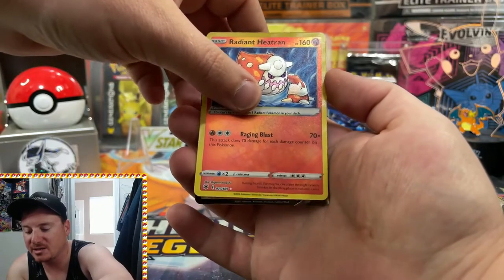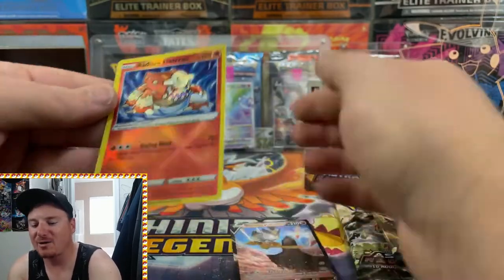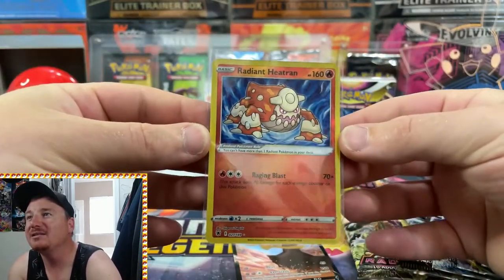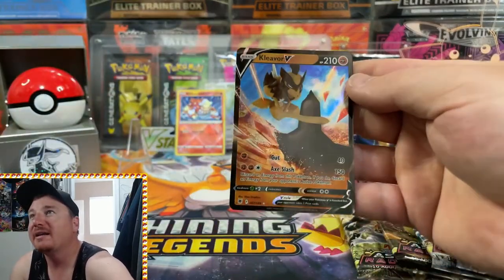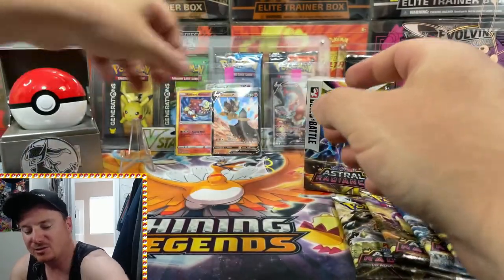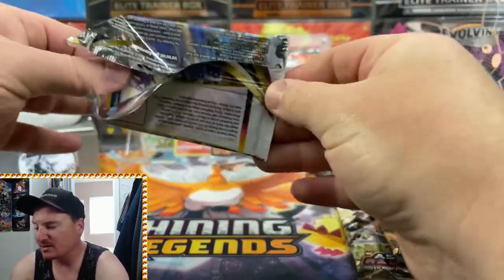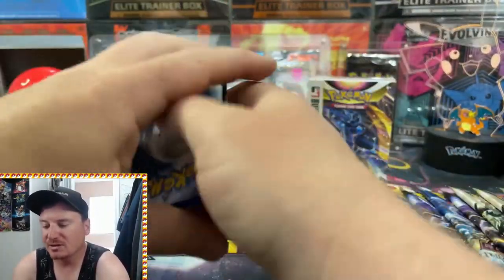Can we get a double banger here? And the Cleaver V! So we do pull out a double banger from our first ultra rare pack. Let's go ahead and sleeve up that Radiant Heatran — pretty epic card right there — and a little Cleaver V. We do have the Trainer Gallery subset in Astral Radiance as well, giving us a bunch of chances to pull out some good cards.